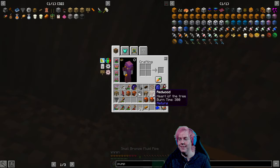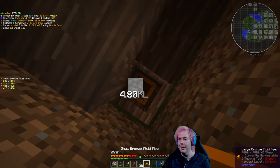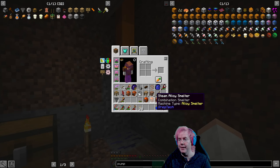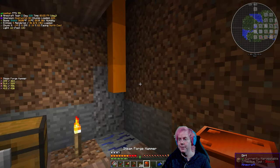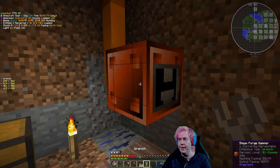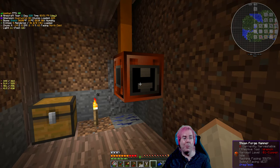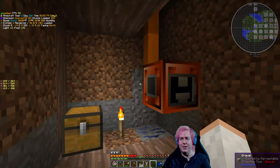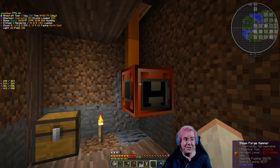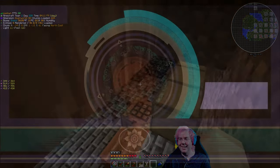Now we just need more pipes. Let's see what we can do here - if we get this large pipe here and then temporarily use some small ones, we can put in our steam forge hammer. There we go - now we have steam! If we have a wrench we can put the vent to the side. This is very temporary because we're going to need to make more pipes to set up all the rest of the machines and probably expand this room. But now we have the steam forge hammer! We can put in some bronze plates and use that to make more pipes. I think that's a good point to say that's enough for today.